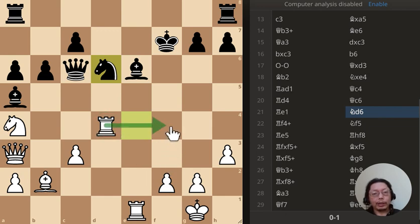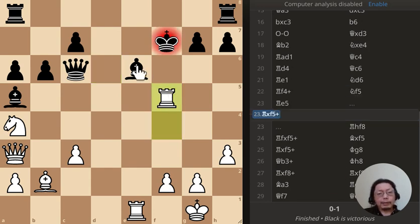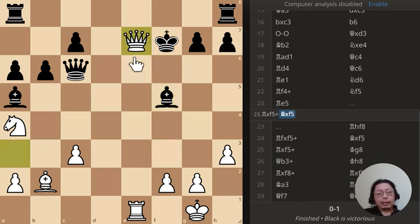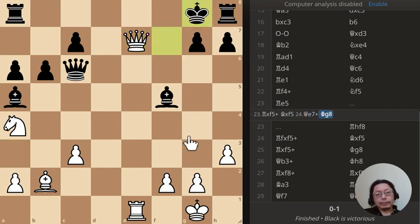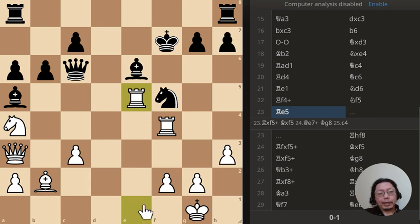Now the rook can go here and give check, so that's going to be a very powerful move. Let's see what happens. At this point the computer says to just take it with the rook - rook takes f5 - so that's very interesting. Take that one, take that one, and then you can go check. Black is going to be in trouble - I don't know if that's mate or not, but that's a possible move with the rook over here.